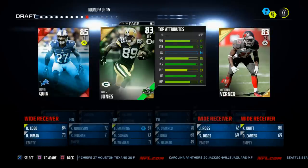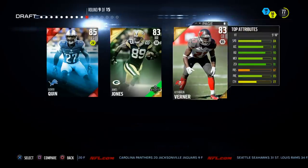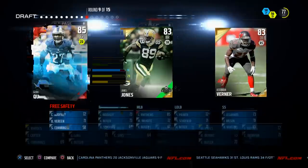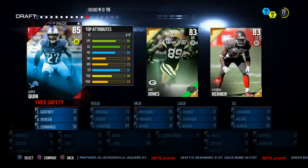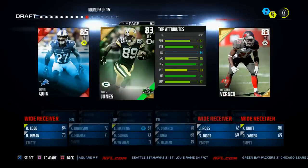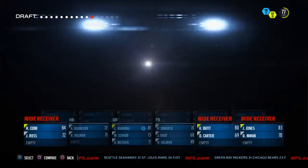Next up, James Jones is really good for us — 96 catch in traffic, 96 release rating. Ultron Burner has 91 zone coverage and 77 catch rating, which fits our mold well. Glover Quinn has 91 zone coverage, 85 speed, 91 acceleration — pretty good for what he'd be doing. But we're going ahead and going with James Jones. We're going to have a really solid receiving core to go with Manning.